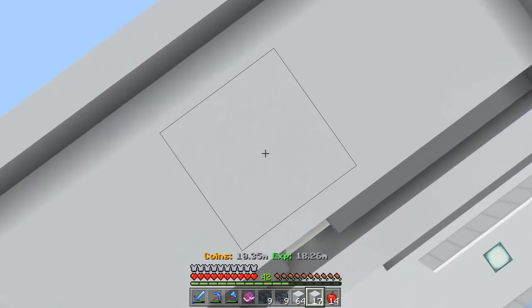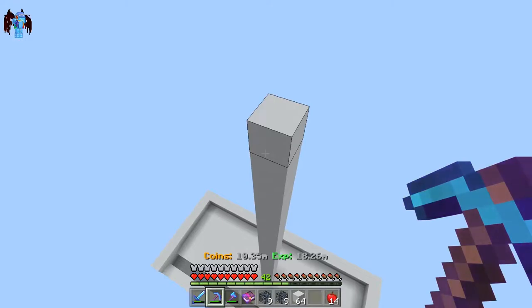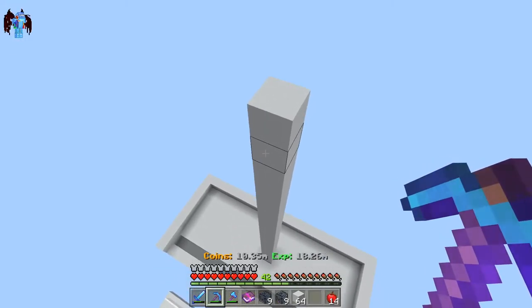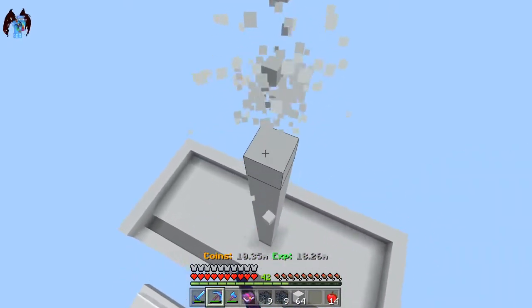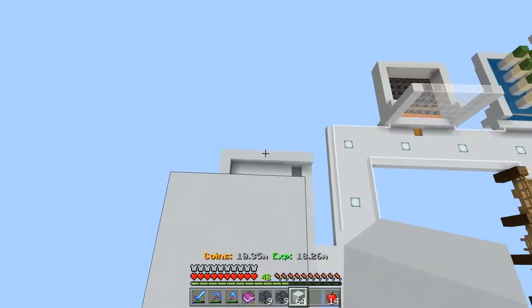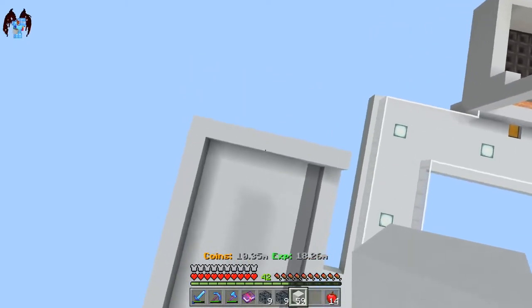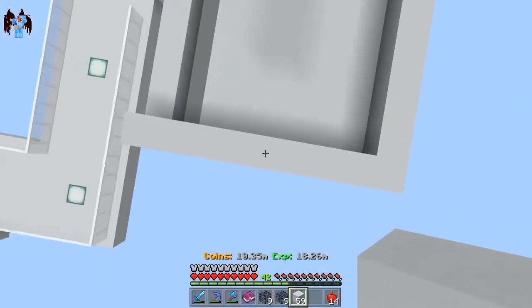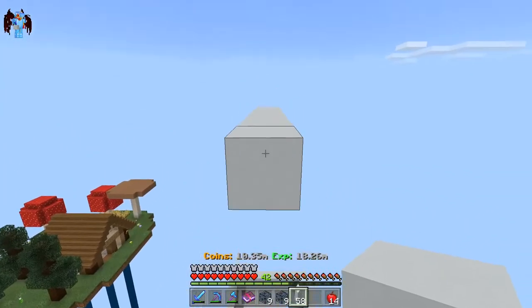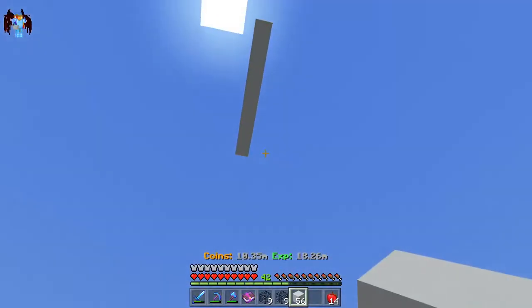Now that you've got that big central area filled in, go up from right in the middle — go up by 20 blocks. Now that you've got your 20-block-tall tower, as in my previous video, place a bucket of water. If you're not in fly mode, just break the bottom block out. Now that we've got this floating block up here, create a platform going in — use your player as a measurement guide to get a sense of where the edge is.